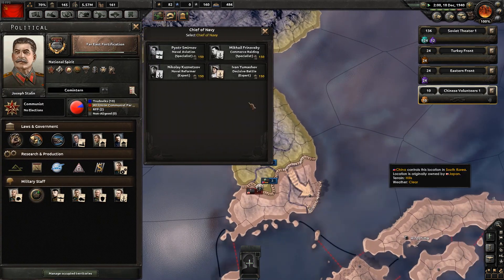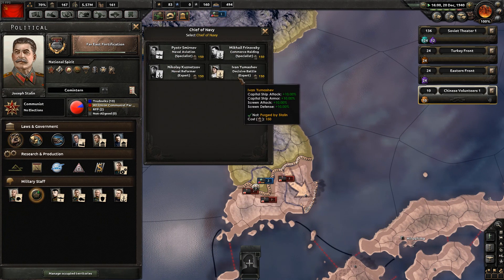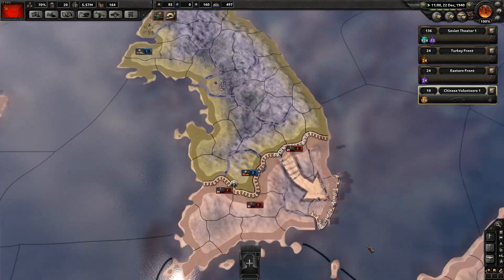We've got more political power, which we're not gonna use. The only one we can go for - everyone else has been purged - is this guy: Decisive Battle Planet, which gives extra capital attack and screen attack. We'll worry about that later.